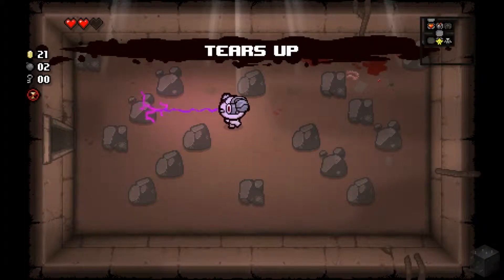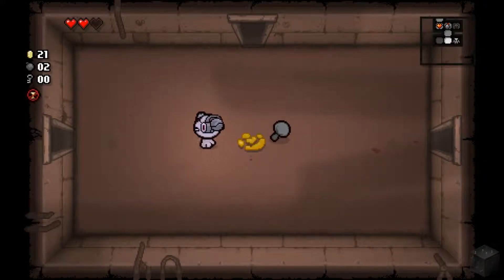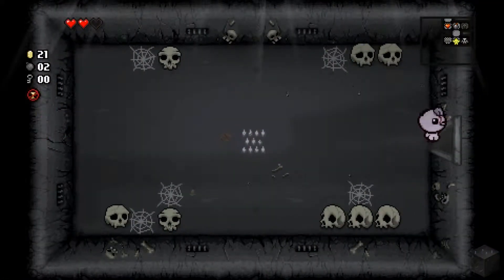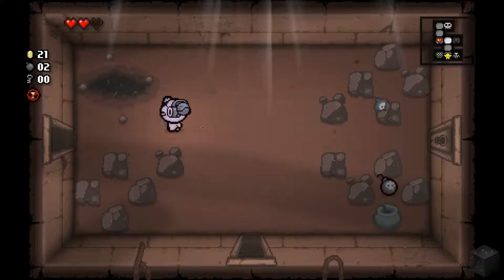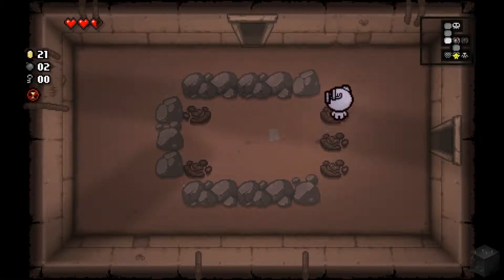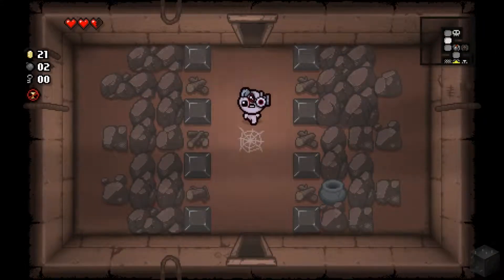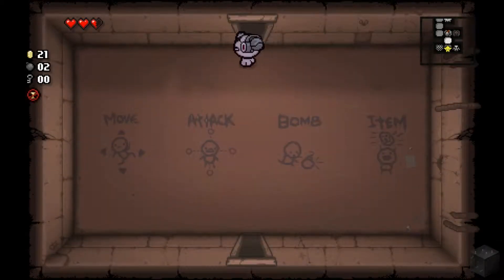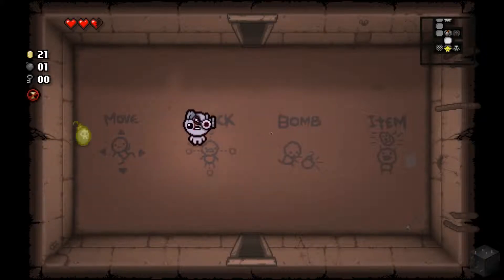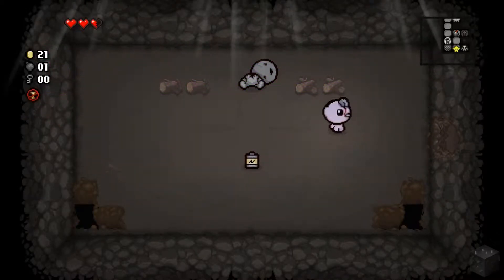Tears up — that's definitely making me fire faster, so that's good. I'd like another heart; there is one in another room. Can't really go to the shop. Tempted to blow up one of those skulls, but I'll save my bombs for the tinted rocks. We can also look for the secret room — I think I know where it is, but I just want to check this middle room first.